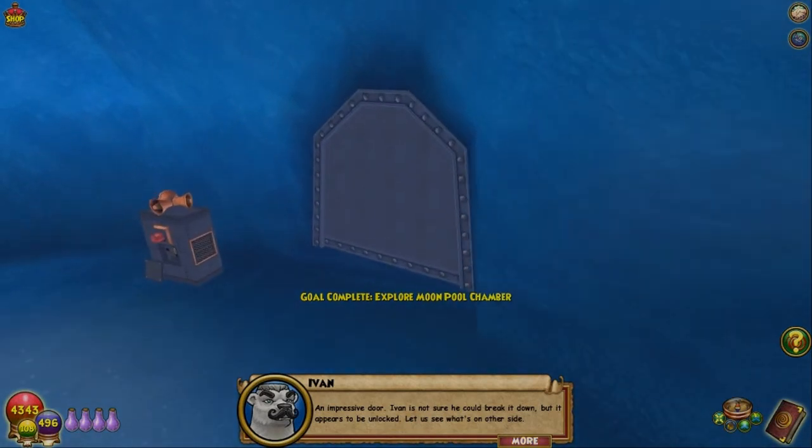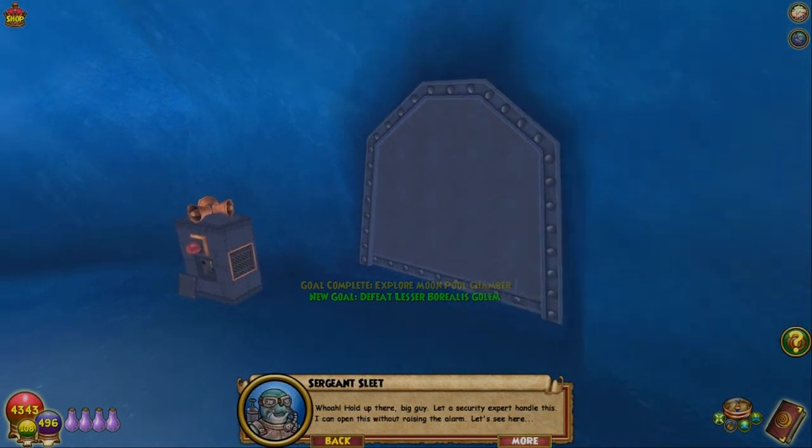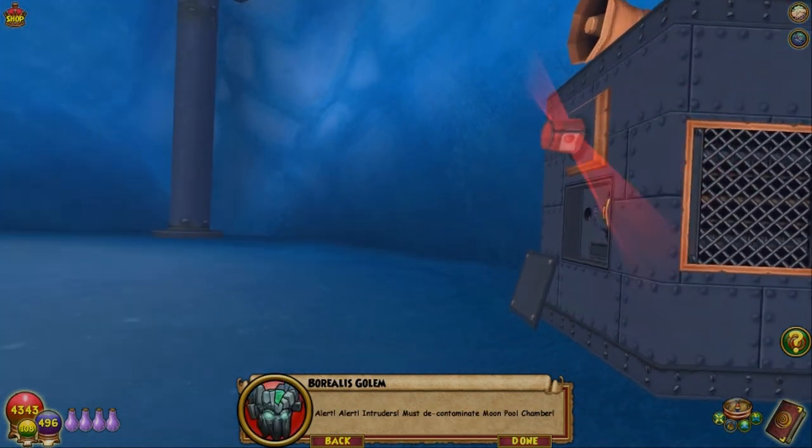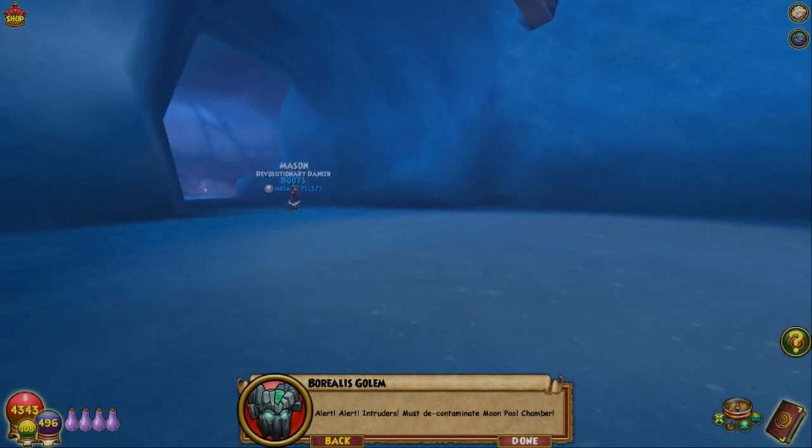An impressive door — but it appears to be unlocked. Let's see what's on the other side. Whoa! Hold up there, big guy. Let a security expert handle this. I can open this— Alert! Alert! Intruders. Must decontaminate Moon Pool Chamber.